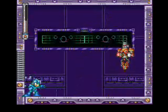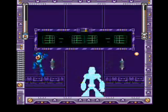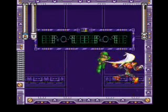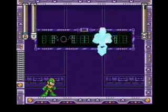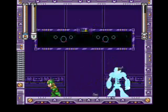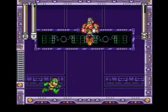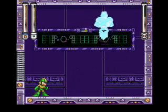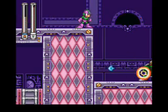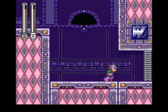Not long after that is Spring Man. He's really easy as long as you have the Slash Claw. Ordinarily he'll fire off spiked springs and bounce around and throw you into the ceiling, which can deal some damage. But if you have the Slash Claw you can keep him on his easy attack the whole time just like Junk Man. Hit him with the claw right away, he'll spring into the air and fire a long spring punch twice — slide away from them and hit him with the claw again. Once he's dead you'll get the Wild Coil: two coil shots that go to either side of you, which you can also charge up.